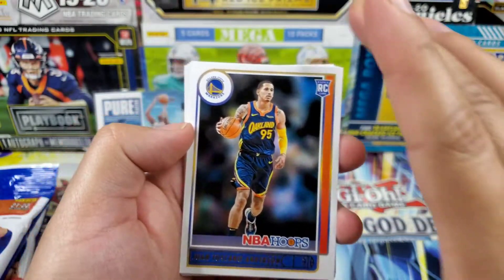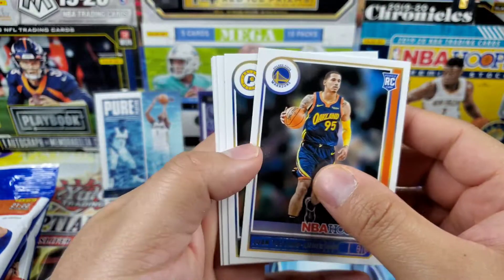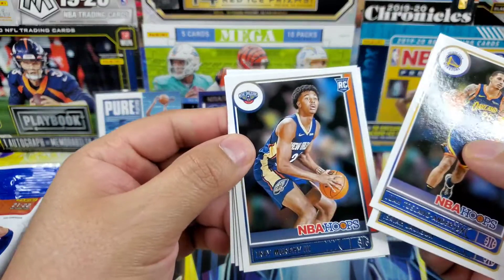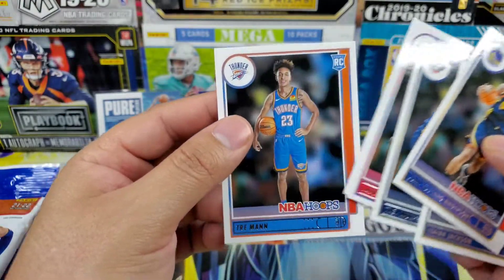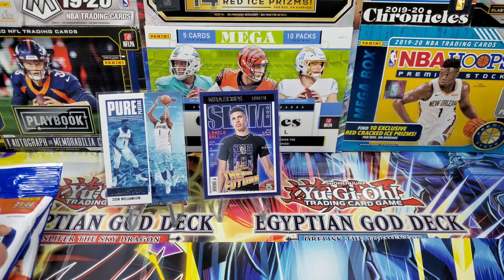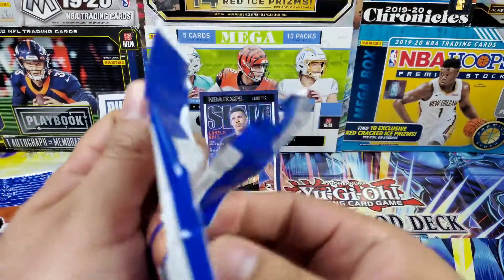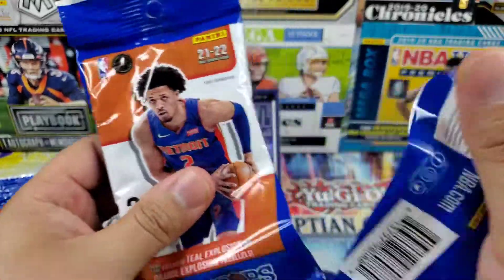I really enjoy the inserts from the Hoops set. Finishing up the pack we got Juan Toscano-Anderson, and our rookies: Isaiah Jackson, Trey Murphy III, Jason Preston, and Trey Man for OKC. That was a pretty good first pack — let's get into the second pack and hopefully that good mojo will carry over.